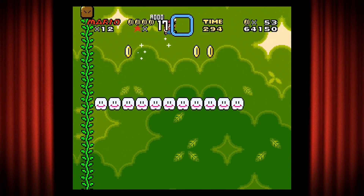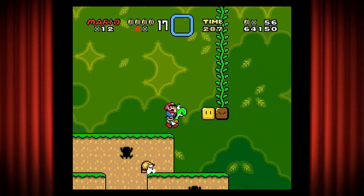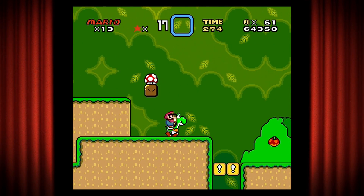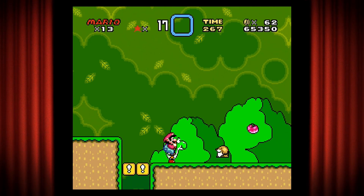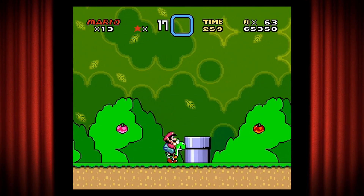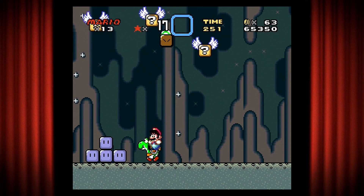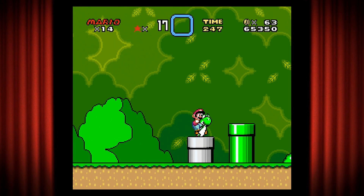Yoshi has very limited climbing abilities, so we'll go ahead and climb the vine. These guys are a bit of a pain. We have this block to get ourselves another mushroom. This would have been a death pit, but because we did the Switch Palace it became a safe spot to walk. I still remember some stuff about this game — yes I do.